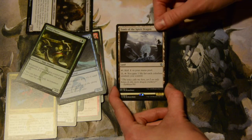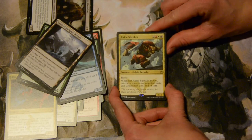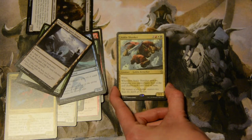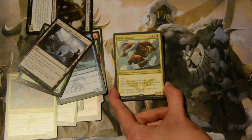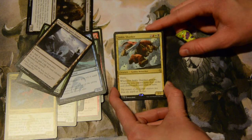Our rare is — oh! Ankle Shanker! If you haven't watched me open my fat pack, I love this card a lot. This card is awesome. Five mana, two colorless, a red, a white, and a black — for a two-two with haste. Whenever he attacks, creatures you control gain first strike and deathtouch until end of turn. First strike and deathtouch is the most amazing combination ever — it's just plain evil and rude and beautiful in an aggro deck.